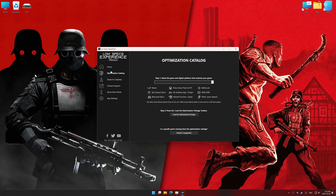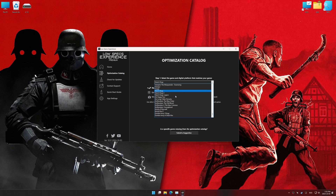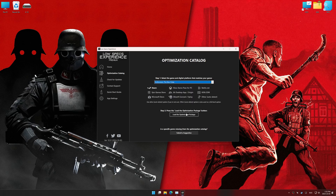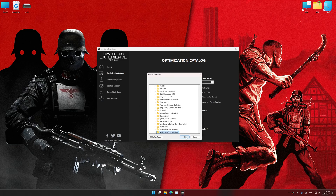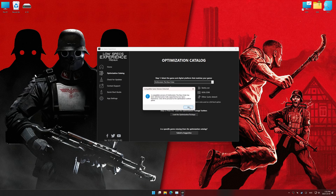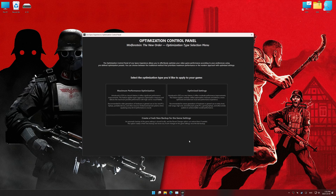Now go to the optimization catalog, select the applicable digital platform, and select your game from the drop-down menu. Once done, press the Load the Optimization Package button. Low Specs Experience should automatically detect the game version installed on your system. If it does not, you will be asked to manually select the game installation directory. Then press OK, and the optimization control panel will load.